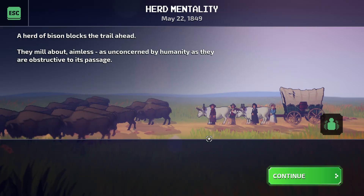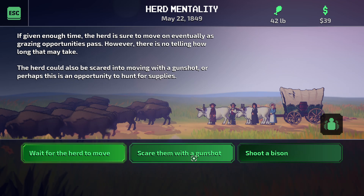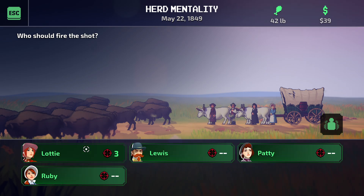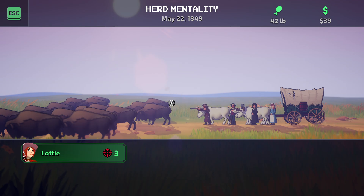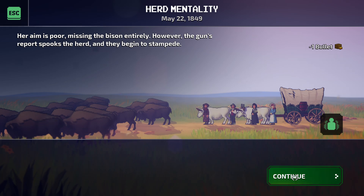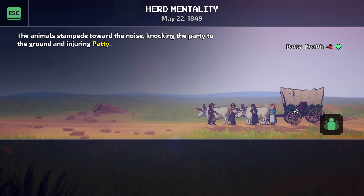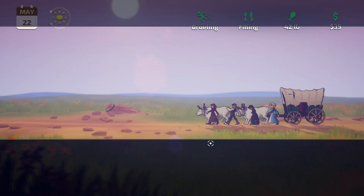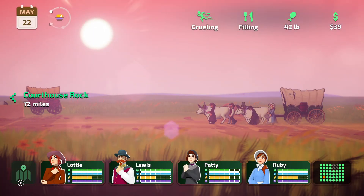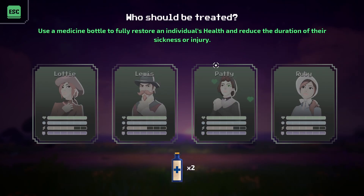Oh, there are a lot of hearts here. Hunt? Yeah, we're running out of food actually. Hopefully they don't attack us. Oh no — damn, it's fine. We have the herbs that we can use to heal her up. Let's go.